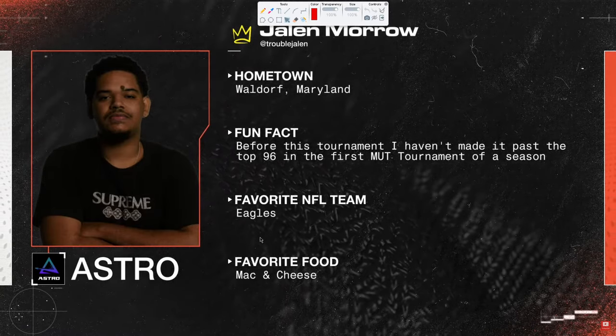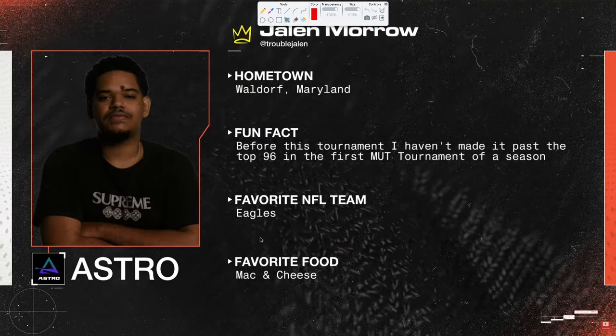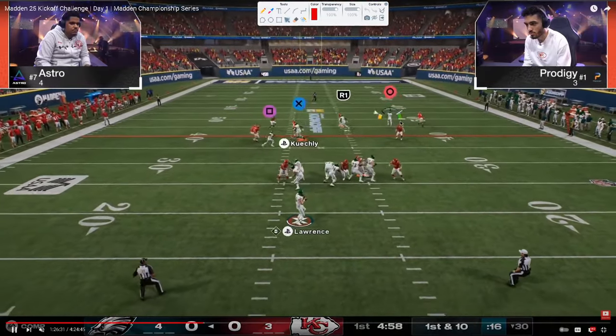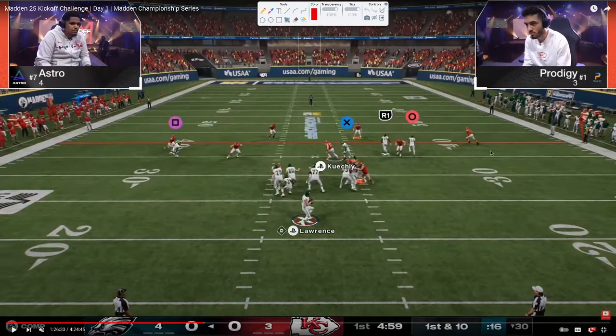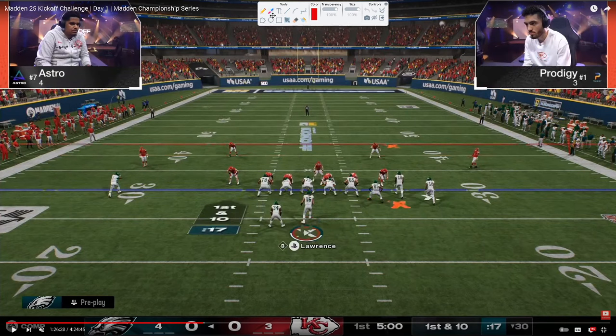Astro always has really good blitz and defense. He plays defense a little differently — his philosophy is if he can force a turnover or get one or two stops a game, he feels good. He might be in the Falcons offensive playbook to start. Prodigy is going to start the game in some match coverage. A lot of players are going to this 4-3 even 6-1 defense, which is really effective this year — you can send both guys off the edge for good six-man pressures.